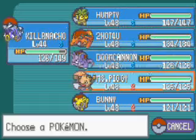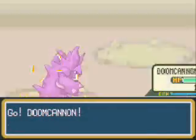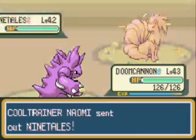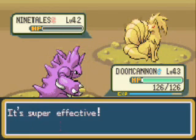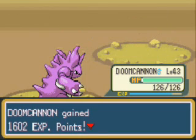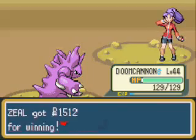Now she's gonna send out Ninetales. I don't even know what I want to send out — how about Doomcannon? So I can abuse that new Earthquake move. Ready for this? Overkill! That's a dead Ninetales. Doomcannon actually should level up, and he does. And that is all peachy. Good game, Naomi.